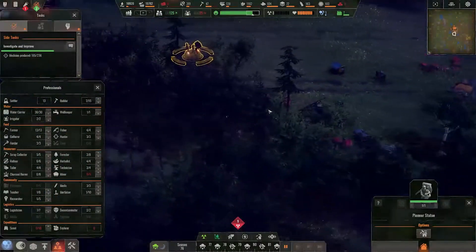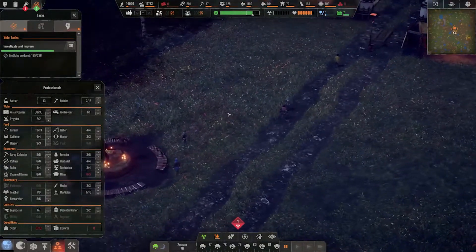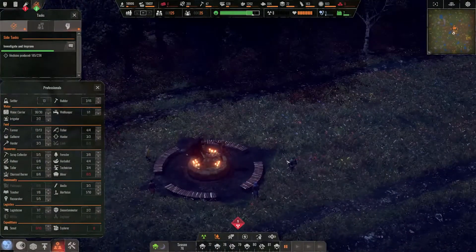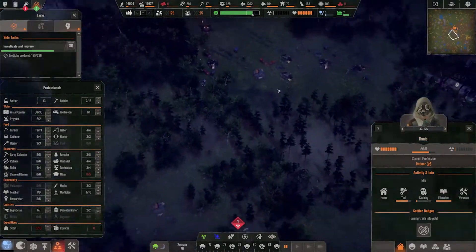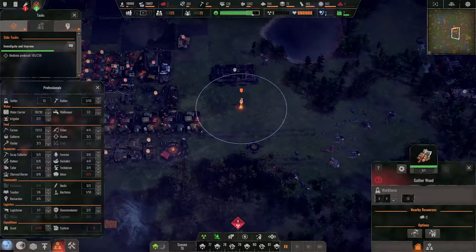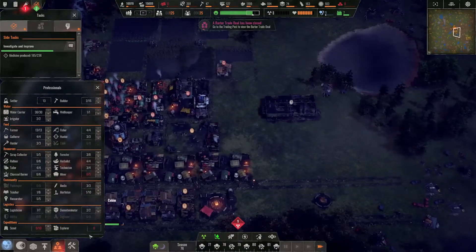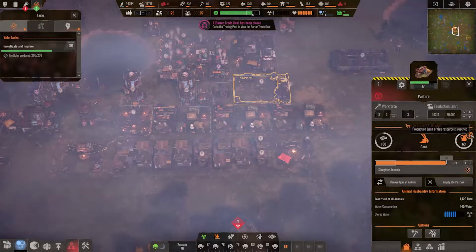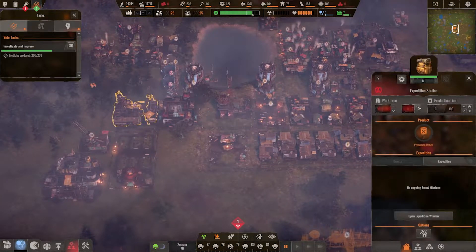Let's look at the pioneer statue — everyone looks happy around it. Some settlers are idle, which I never want. We need more wood cut. We also hit a production limit on milk — taking one person off that task.